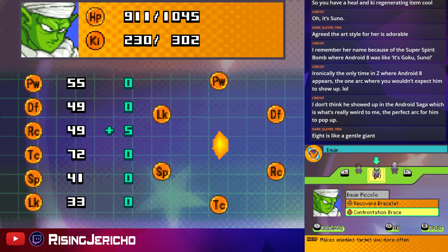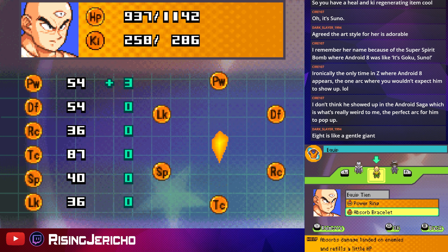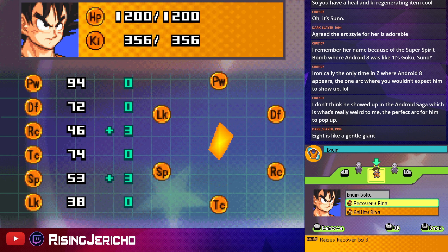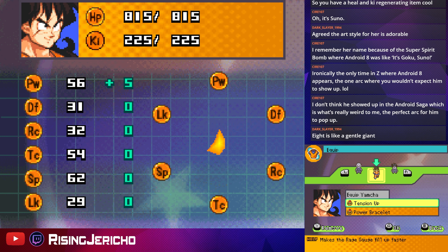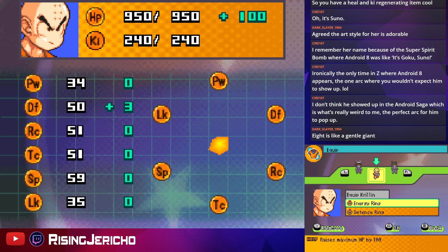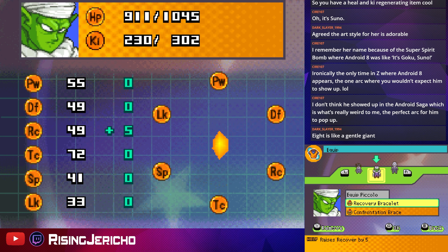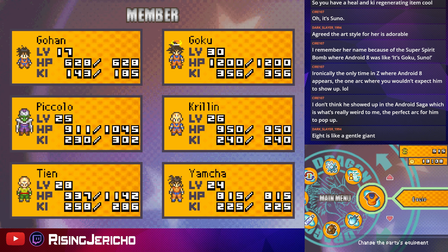Let me just go through these really fast. I don't have Powering Five — or maybe it's on someone else. It is on Yamcha, okay. Decent. The characters up front also get more AP from combat. I think there's an item in the game that boosts how much SP you get per round — there are two, yeah.